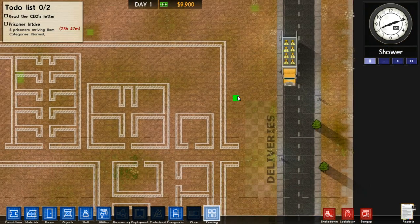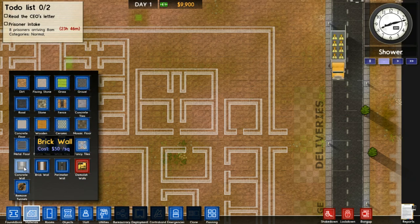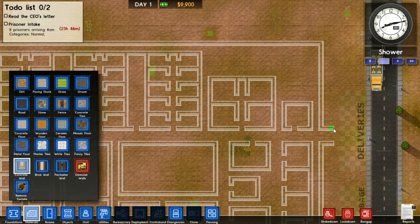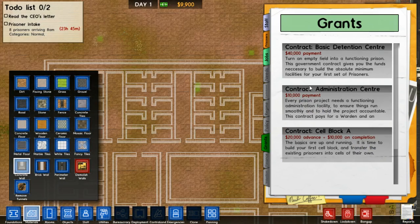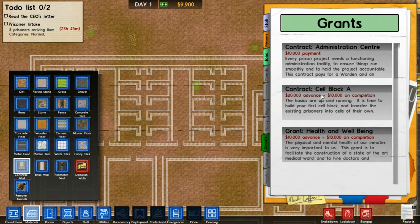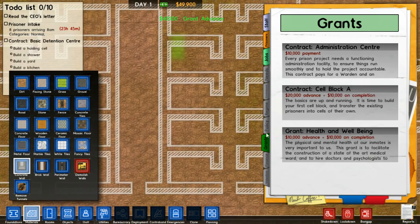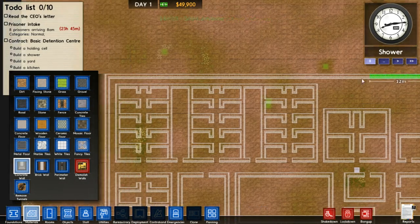So we're four minutes in and I've just explained a load of things. Let's get started - first thing we need is a nice concrete wall. I'm also going to need to take a grant. Grants give you injections of cash and then a bunch of objectives. Some grants give you money and objectives but you don't have to complete them. Others give you money up front, then you complete the objectives and get another 10k for doing so. So we're going to take the grant for a basic detention centre - 40k in dollars, which will be enough to get the basics running.